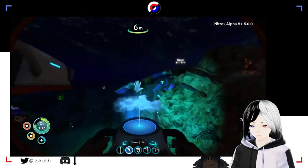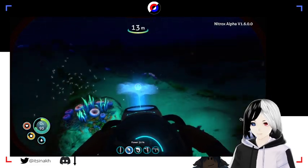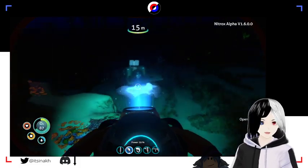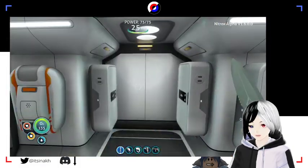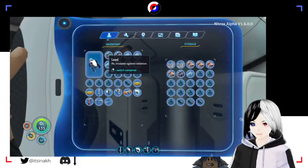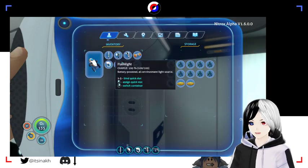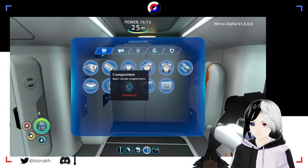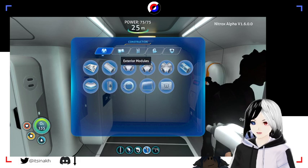Do you want to pick up the waterproof lockers? You collected all the titanium - I'm just gonna put it in the base. Where the fuck is the base? We gotta put a beacon on the base, I don't want to lose it. Oh, I can see there's a beacon on it for me. It's just saying 'player.' You can't really lose it because it's literally right next to the pod - the pod is its beacon. We have some glass to get an aquarium, and more titanium to expand the base.